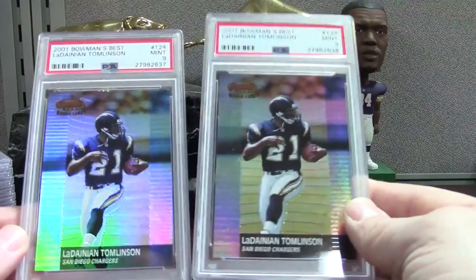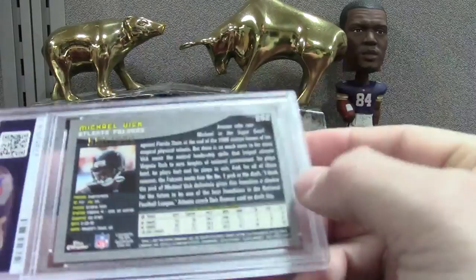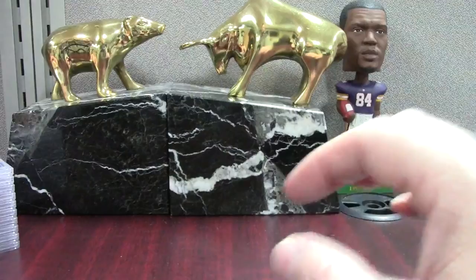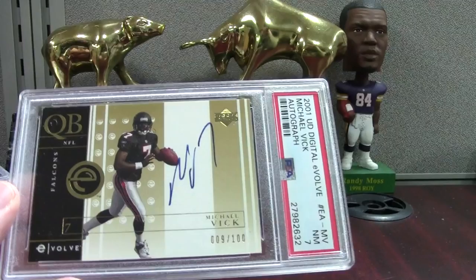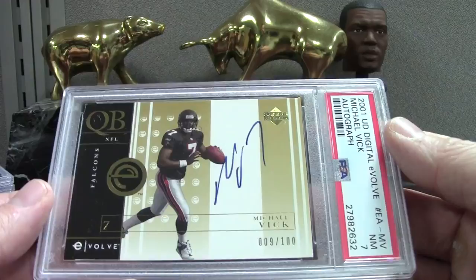We got a Topps Chrome Refractor Vick — PSA 9. 9.99 is almost impossible to get a 10 in these guys because you get little surface dimples or scratches; there's always something going on with this set. This was a card I just wanted slabbed — I didn't have high expectations for the grade — but it did get a 7. It's not anything to write home about on a modern card, but it is a cool little on-card Vick numbered to 100. It's a 7, number 9 out of 100.